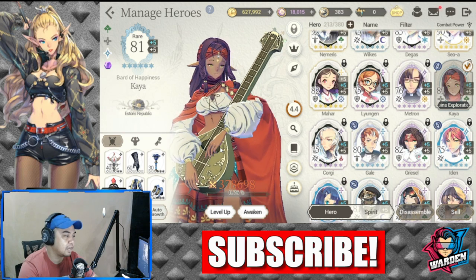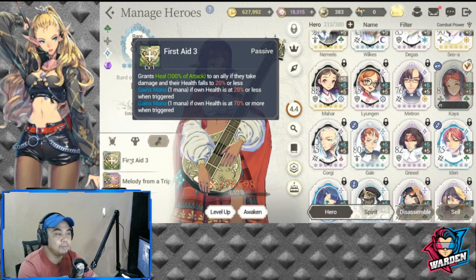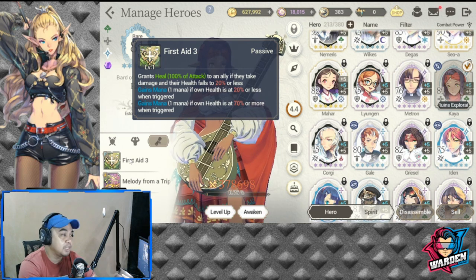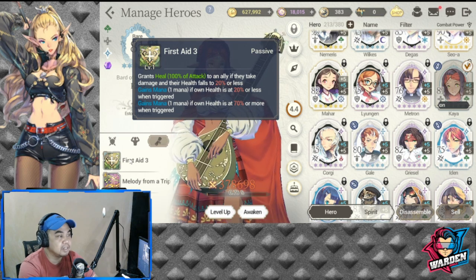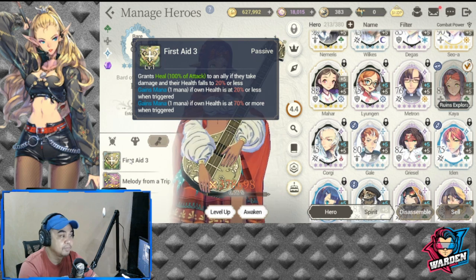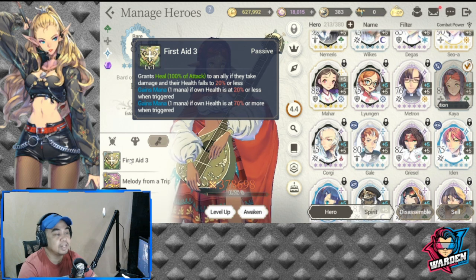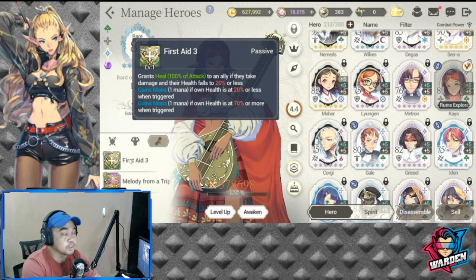I was able to use Kaya way back when I started the game. She has, first, an A3 that grants a heal of 100% of attack if an ally takes damage and their health falls below 20% or less, and she gains Mana if her own health is at 20%, and also gains Mana if her own health is at 70%.